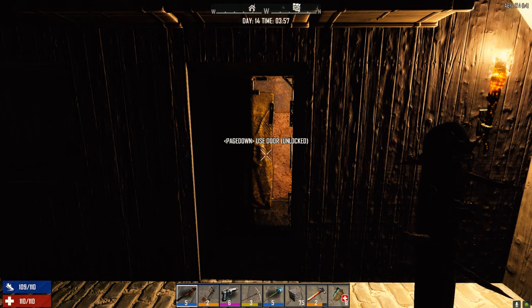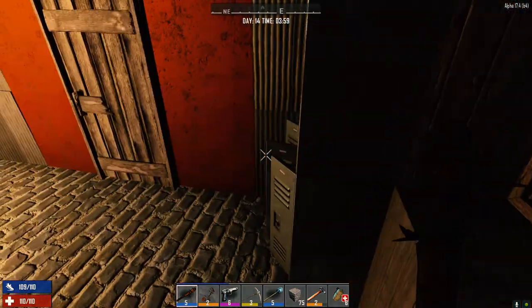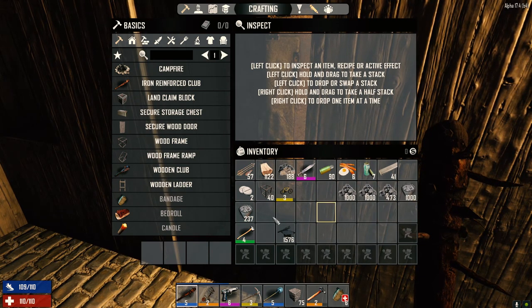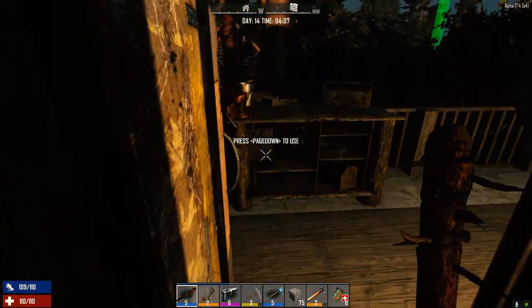Welcome back to From the Ashes, my 30 Days to Die series. It is the morning of day 14 and we are going to work on the base a little bit today. I've got a lot of stuff loaded up — cobblestone rocks, concrete mix. I haven't played in a little while so I've got to refresh myself on what we were doing. We've got our shovel, flagstone block, and a climber.